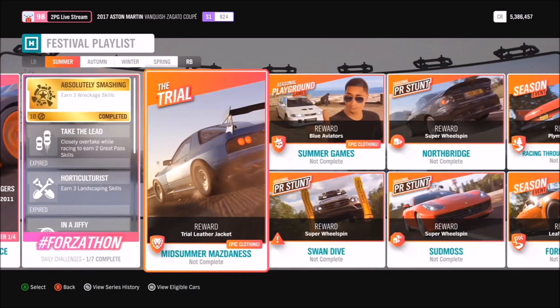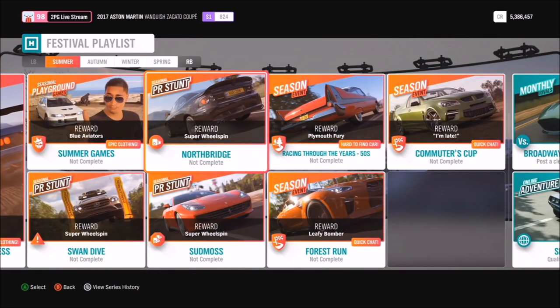There's kind of a theme to some of the seasonal content - it's all the stuff you'd expect: the seasonal championships, seasonal fiesta. You'll notice it says 'Racing through the 50s' to get the Plymouth Fury there, which is obviously another returning car. There's a seasonal championship for each era - we start with 50s, then 60s, 70s and 80s, so it's a bit of a running theme.